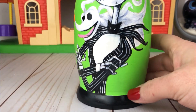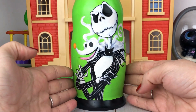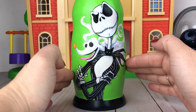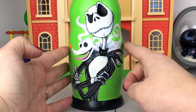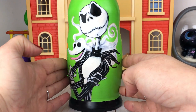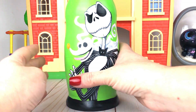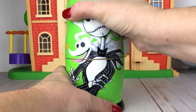Look what Zero found! Lock, Shock, and Barrel took our nesting dolls. This is Jack Skellington and he is on green, and this is his dog Zero. But wait, there sounds like there's something inside — let's open this up.